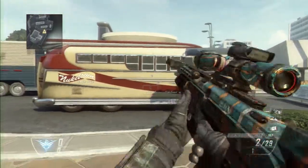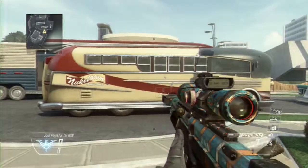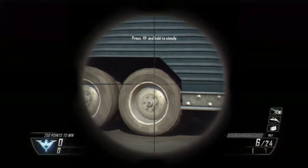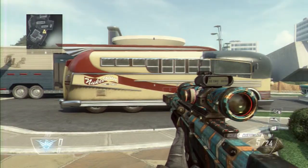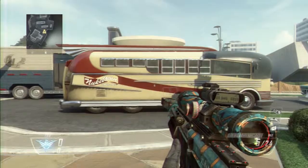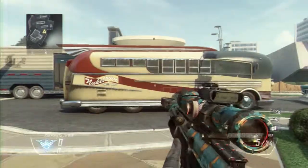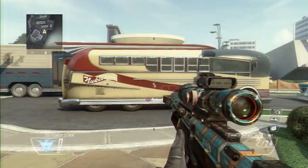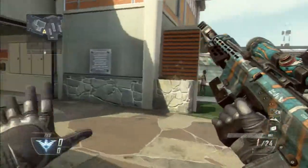You want to shoot as soon as you see the crosshairs pop up. Now, when you first quickscope, take your time — don't rush. Just practice scoping in and out, get used to it, then time your shot, and you should be good.